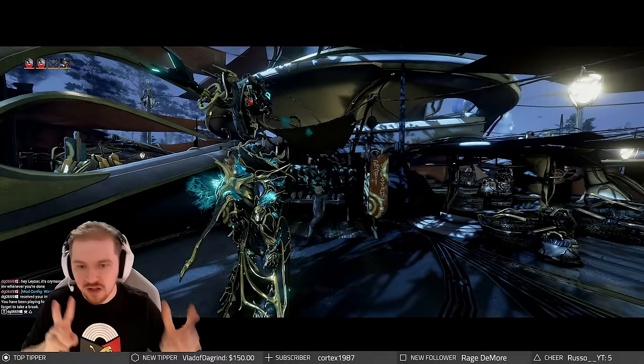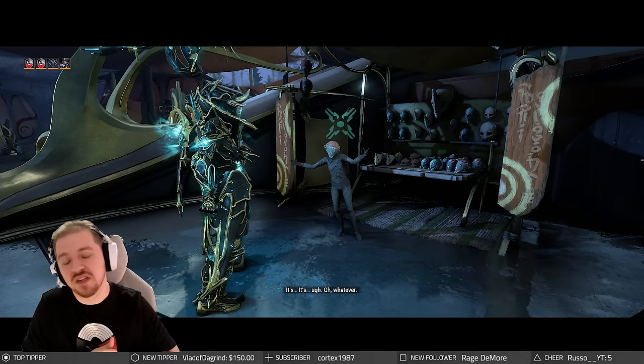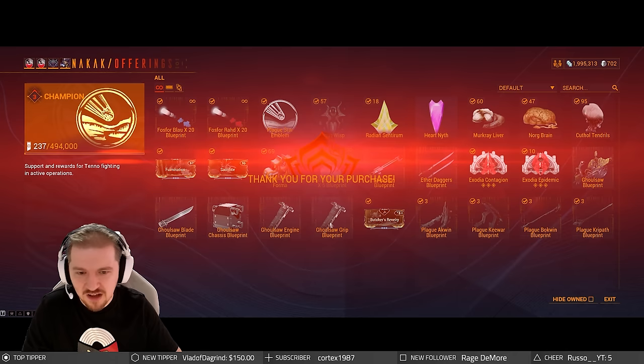What you do with all that standing depends on where you are in your Warframe journey. For me, outside of Zaw parts which I already have, Forma is the main draw — you can buy as many as you want. And with that, I believe that's pretty much it. If you have any questions, let us know in the comments. Thanks so much for tuning in — my name is Lazar, catch you in the next one. Don't forget to subscribe and enable those notifications. As a final note: buying 15 Forma took about an hour's worth of farming.